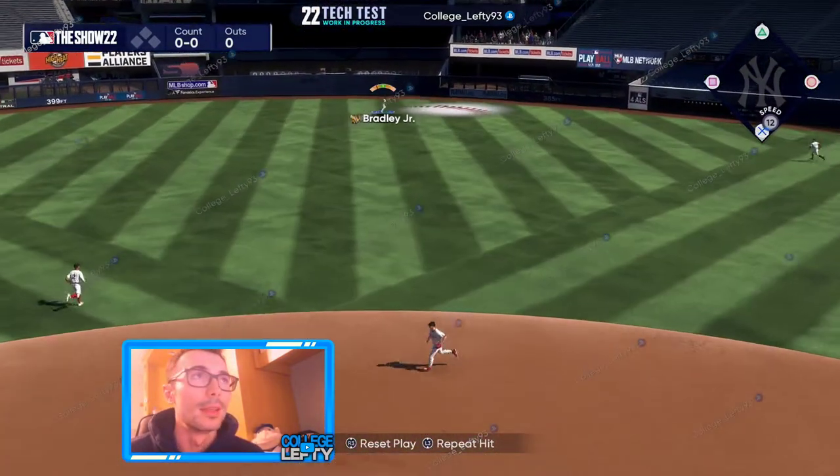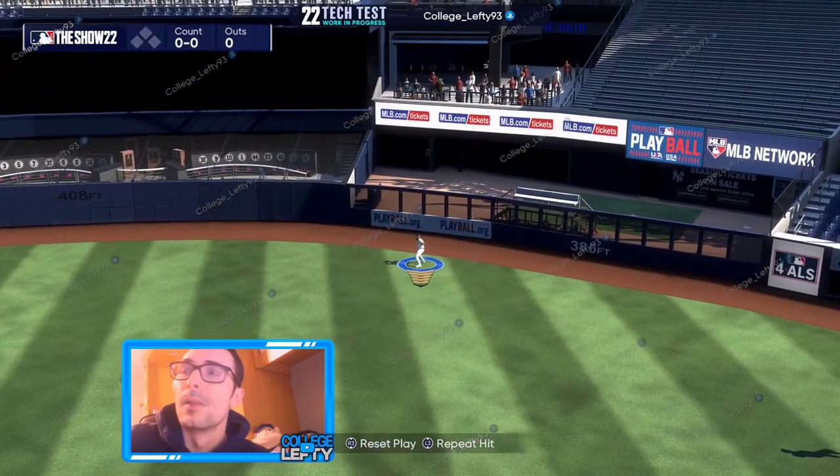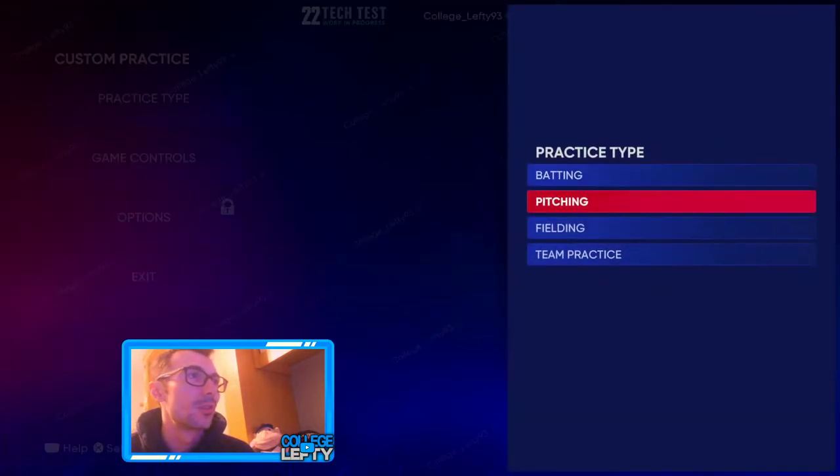We can test different stuff within the game. I really like the fact that they put up the graphics showing perfect hits, averages, and exit velocities. They talked a lot about timing and how you want to hit the ball — if it's an outside pitch, you want to swing later; if it's an inside pitch, you want to swing earlier, on the earlier side of good. These are all things that I've been talking about in Diamond Dynasty and MLB The Show specifically.